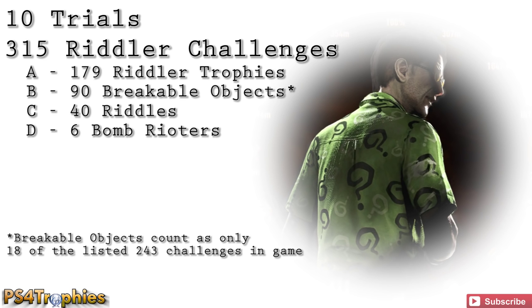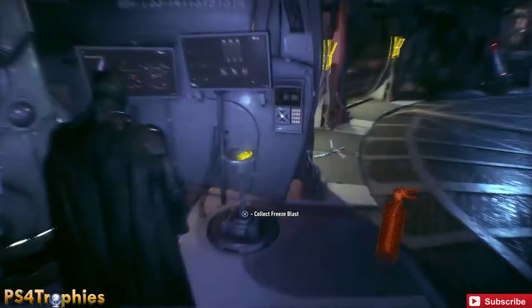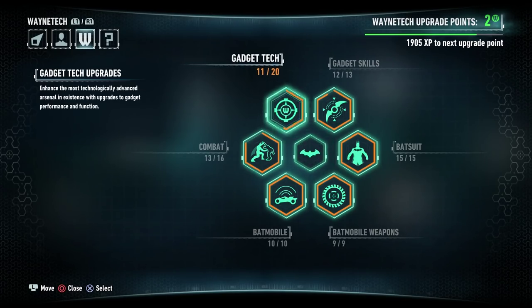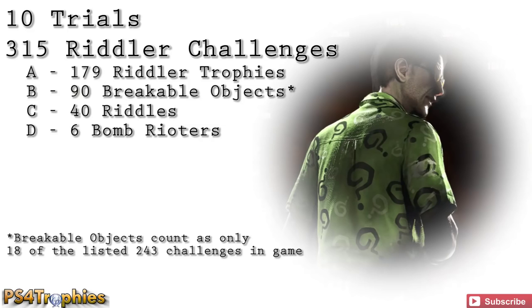You want to make the Riddler mission one of the final things you do before starting New Story Plus, as you'll need gadgets you won't have until later in the game. You'll also need to find the Freeze Blast Gadget, located near the Holding Cells in Panessa Studio — I do have a video of that location. You'll also need the Sabotage Mind Disruptor upgrade, so make sure you have upgrade points available, as you won't have enough during your first playthrough. If you don't have it, you can get it in New Story Plus.